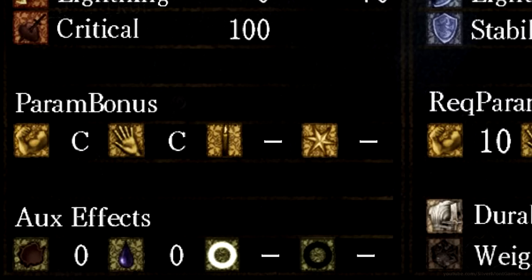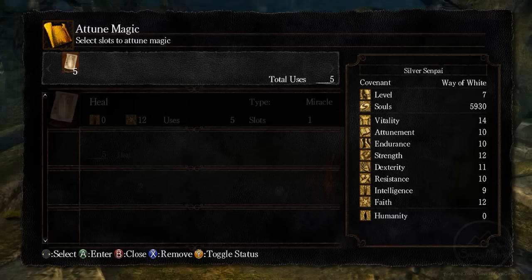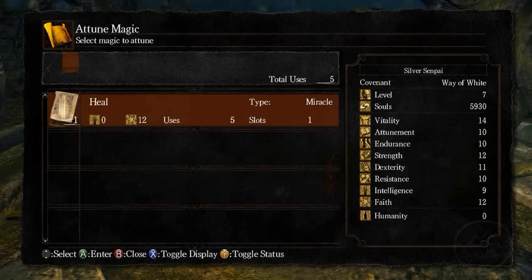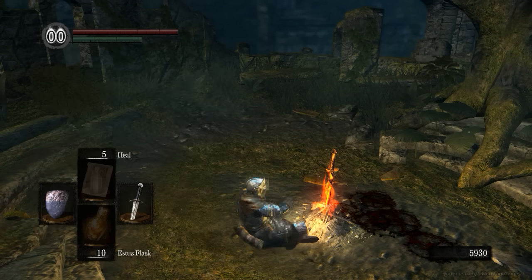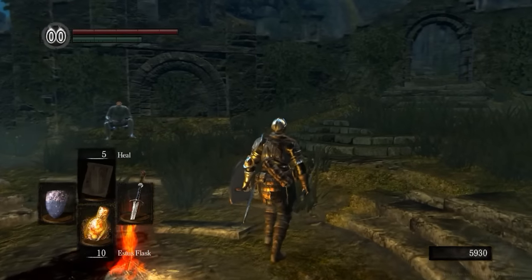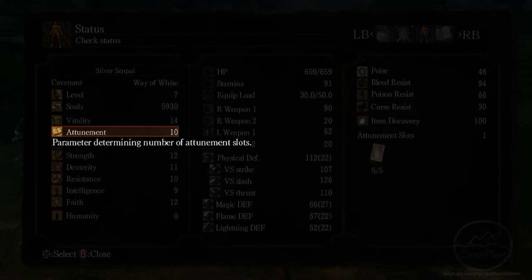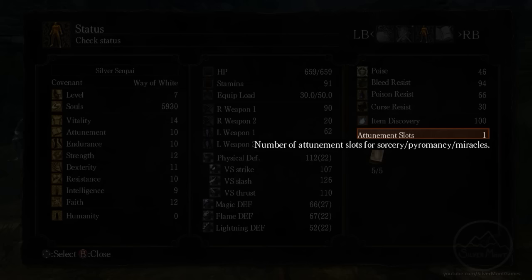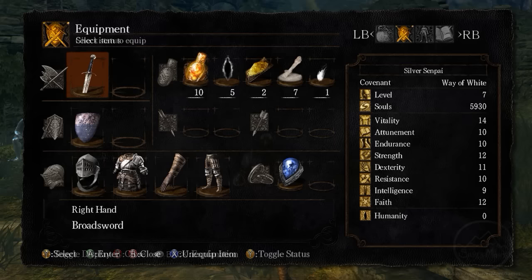Weapons and damage will also occasionally scale from the two magic stats: faith and intelligence. Once you have found a spell, you will need to attune it to your character in order to actually use it. First up, you'll need a catalyst with which to cast the spell — certain characters start with these, but they're never too hard to find. Faith catalysts cannot be used to cast sorcery, and sorcery catalysts cannot be used to cast miracles, generally speaking, although there are some exceptions. Miracles are usually dependent on your faith stat, and sorcery on your intelligence stat.